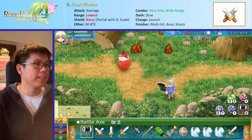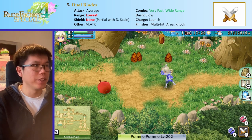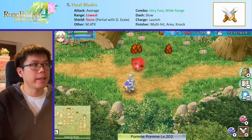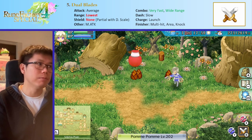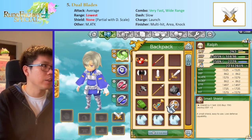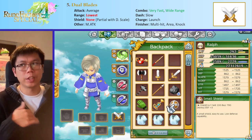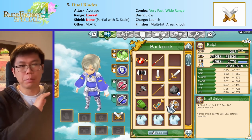Next on the list is the dual blades. These things are very, very fast — that's one unique thing about them. Their attack is relatively average, probably fourth after the hammer, longsword, and spear. And it has the lowest range, tied along with the fists. One thing that's very bad about it is it has no shield bonus at all — my defense would not go up at all if I were to equip the shield. This includes resistances. With dual blades and fists, you completely ignore your shield like it's not even on, which is very, very bad.